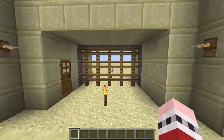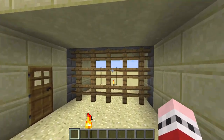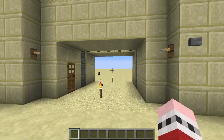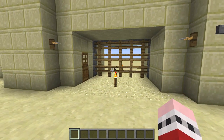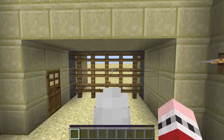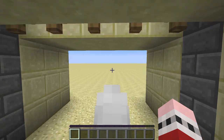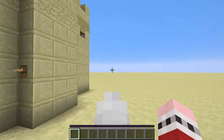This gate has a portcullis in it, and if you walk through the tripwires here, that will open up the portcullis. Or you can use a button instead and close it like that. Obviously the tripwires are meant to be used with a horse, so that I can walk right up to the gate and it will open itself up, and then once it's open I can ride through and it will close behind me, just like that.